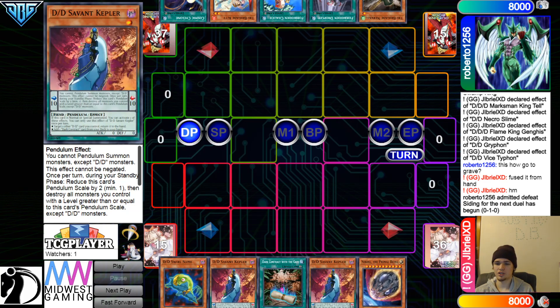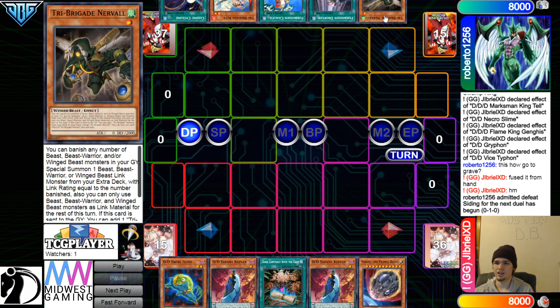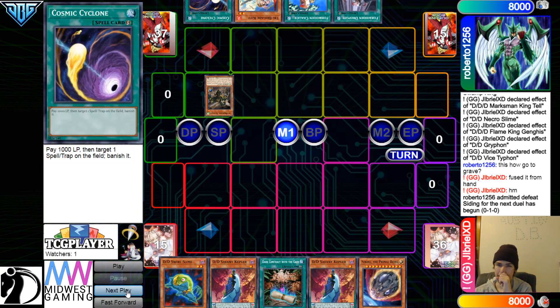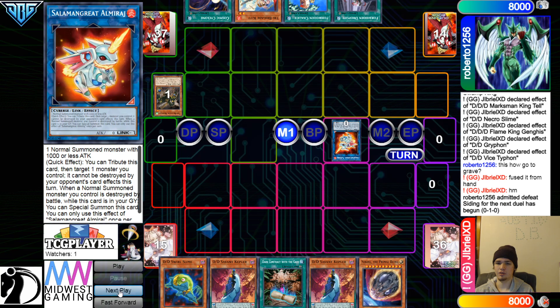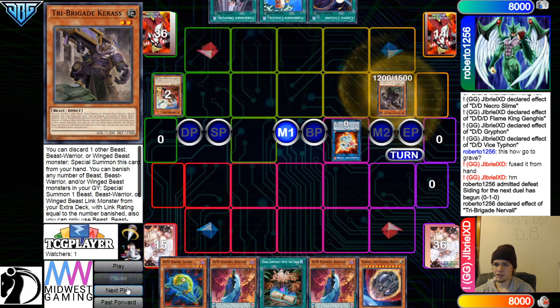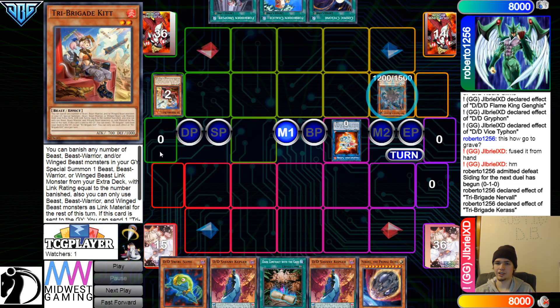Game 2, opening hands. They have Swirl Slime, Kepler, Gate, Kepler, and Nibs — they have one going-second card. The opponent has Nerval, Droplet, Chalice, Kit, Cosmic. The hand does something that's not optimal — go for Amaraj, Nerval Effect, go search out Kuraz. Special summon out Kuraz by discarding Kit, not using Kit Effect.